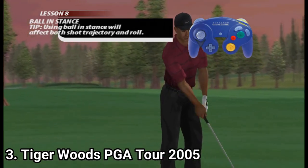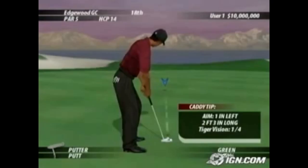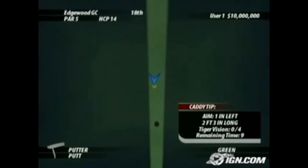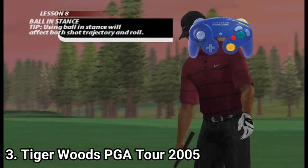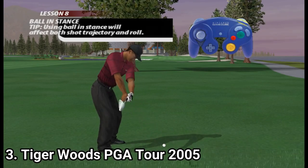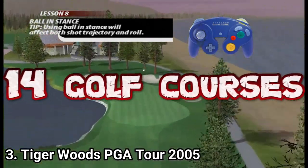A new addition is Tiger Vision, which provides assist lines and assist camera angles. As for the courses, the number has been dropped — in the previous game you had 19 golf courses, but now you get only 14.